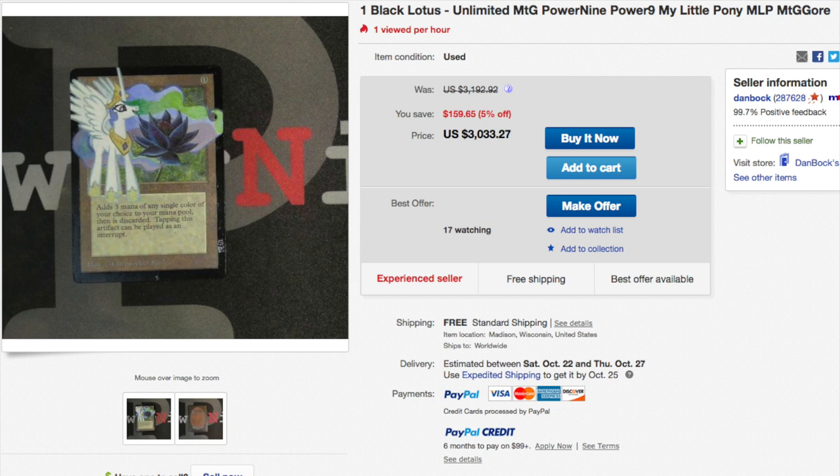The value of the card is completely diminished in this example because of the inking — turning an Unlimited into what looks like a Beta — and more importantly, the altar. Altars are very difficult to sell and very difficult to trade unless it's from someone fantastic, and even then, once it comes time to get rid of the card, the audience is way less than if you just kept it original. The more valuable the card, the more dangerous the altar. This is how you destroy a three thousand dollar Magic card.